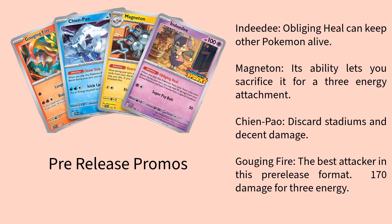To start off, let's talk about what the pre-release promos are. There is Ndidi. Ndidi has the Obliging Heal ability, so when you play it from your hand onto the bench, you get to heal 30 damage from your active Pokemon and then recover special conditions, so there are some circumstances where that might be very helpful. I do feel like Ndidi is definitely the weakest of these four promos, at least in this format that I was playing in.